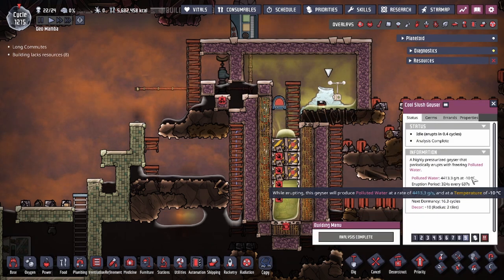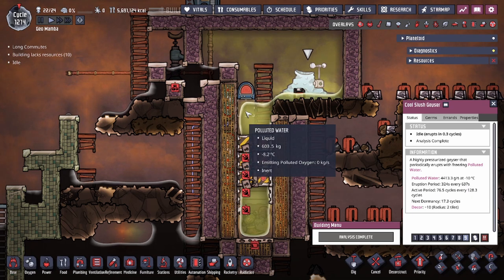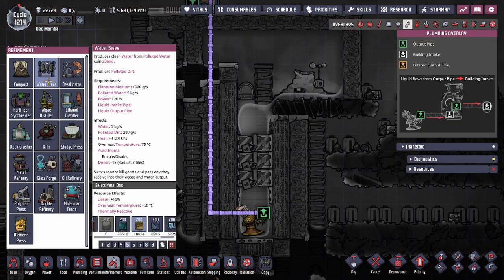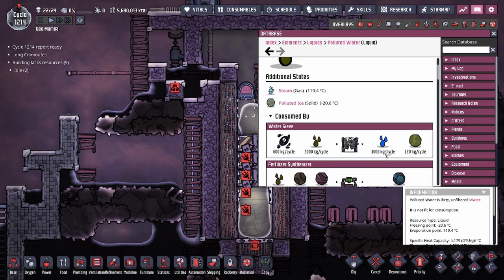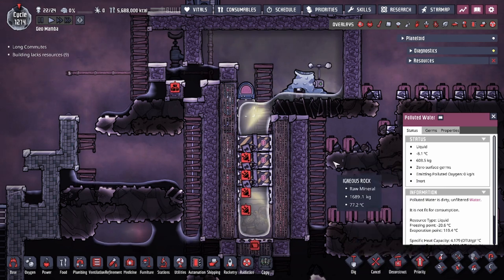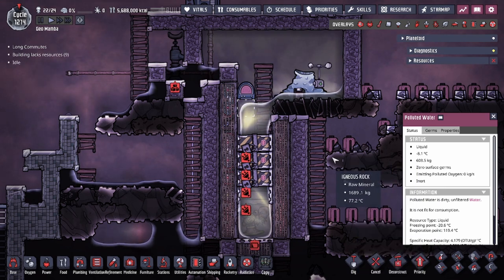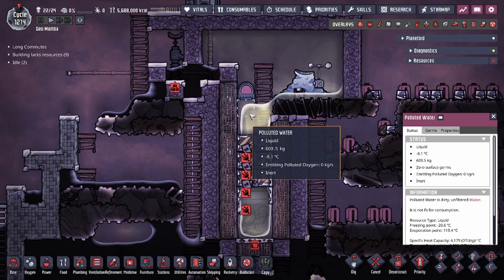The cool slush geyser spawns liquids at minus 10 degrees as polluted water. If you decide to sieve it to get regular water, you'll often get a broken sieve — because the water is too cold. At around minus 8 degrees, once it becomes water it transfers that same temperature, meaning water at any negative temperature will freeze in pipes. As soon as it leaves the sieve and enters the pipe, it solidifies, causing the initial pipe breakage.